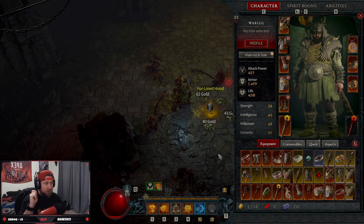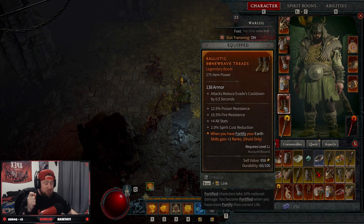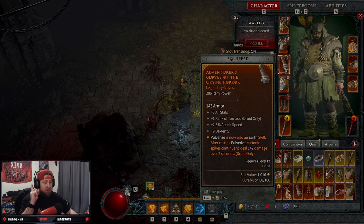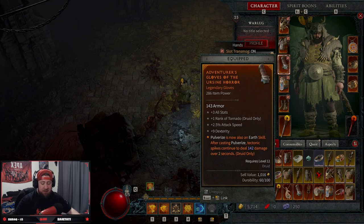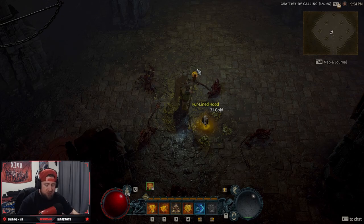Let's go over some very key gear pieces — this build is heavily reliant on gear. The first one: 43% increased critical chance against injured enemies — good, but not mandatory. A big one: when you have Fortify, your earth skills gain two more ranks. Another key piece: damaging elites gives you a barrier absorbing up to 473 damage for 10 seconds every 30 seconds. Since Pulverize is now an earth skill, we get two more ranks of it — bringing us to seven ranks — and it gives us the Tectonic Spike.